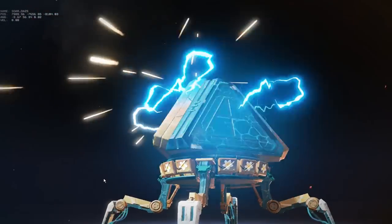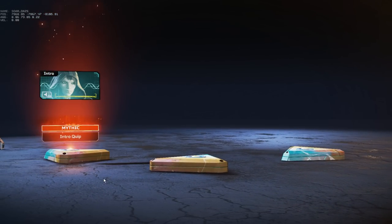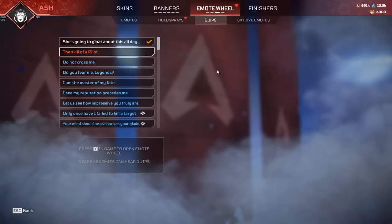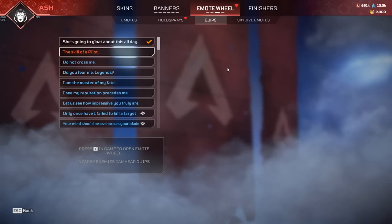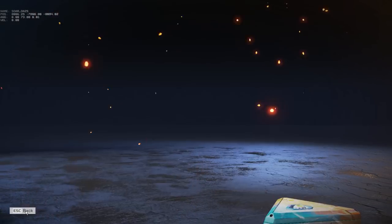Welcome back to the channel. We're looking at the Ash heirloom - we're going to go to the test range and look at everything, but first I want to showcase the intro clip: 'Your death will come with speed and precision - that is the skill of a pilot.' Let's take a look at the nunchucks and go ahead and equip those.